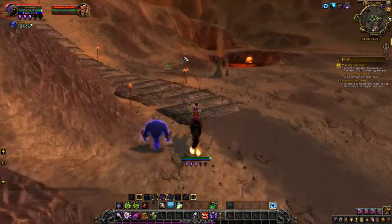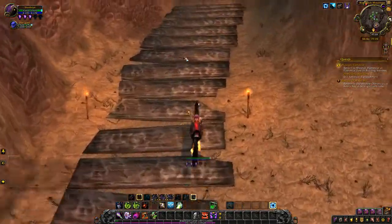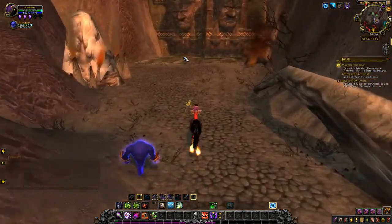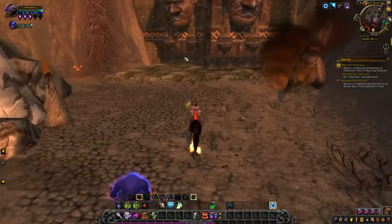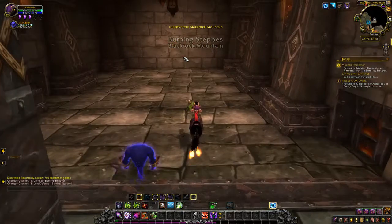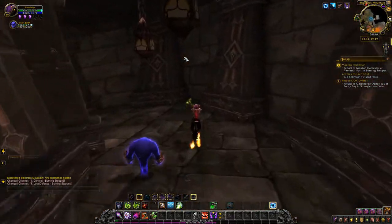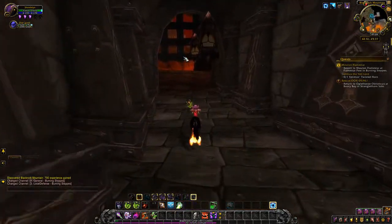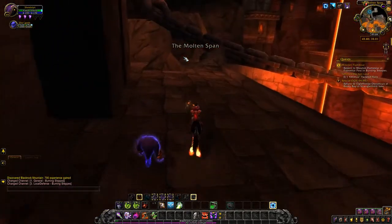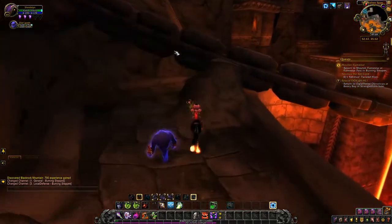If you want to see the Alliance version, I did it back on my Worgen Rogue - I actually don't remember what he's called. Do you still get dismounted here? You used to get dismounted here, you used to have to come through on foot. I think they changed that in Cata, which is honestly a very nice change given the size of this place.